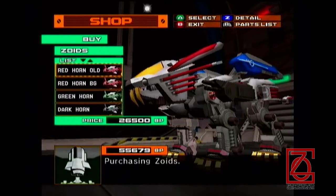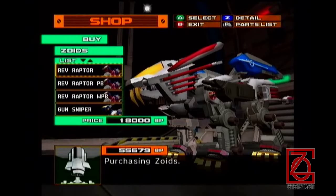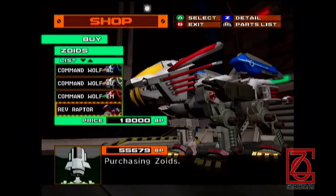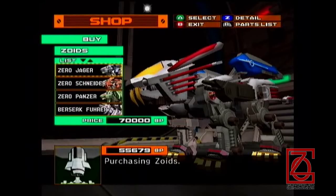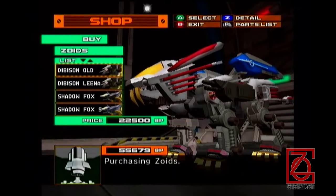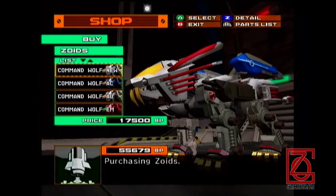They're like what you want to get. I'm not going to get them in this entire playthrough except for maybe at the end, just to show them off, but I'm not going to use them in the tournaments because they are very good. I know the Blade Liger is a little bit too easy. I was going to try to get a Darkspiner — I like Darkspiners. I hadn't actually ever used one in a tournament. I always use the Schneider in the tournaments to make them piss easy. I could get a Zaber Fang or a Gunsniper or something, but then I was like no, I'll just get a Darkspiner.